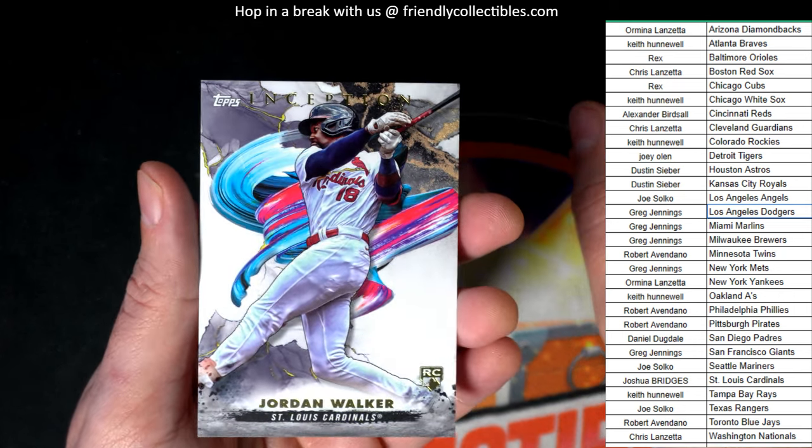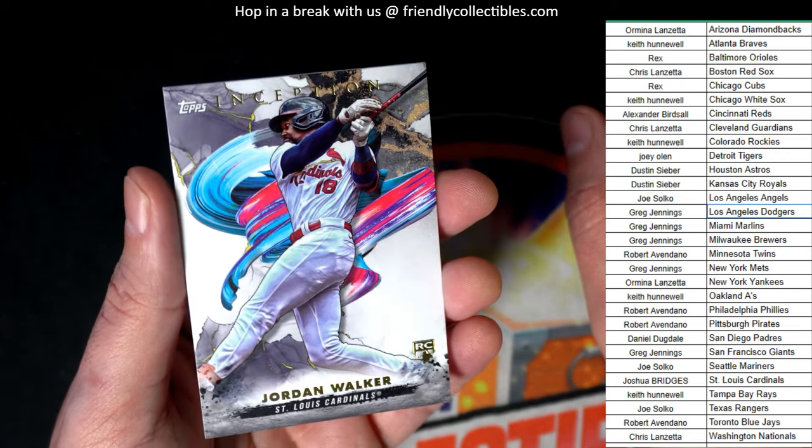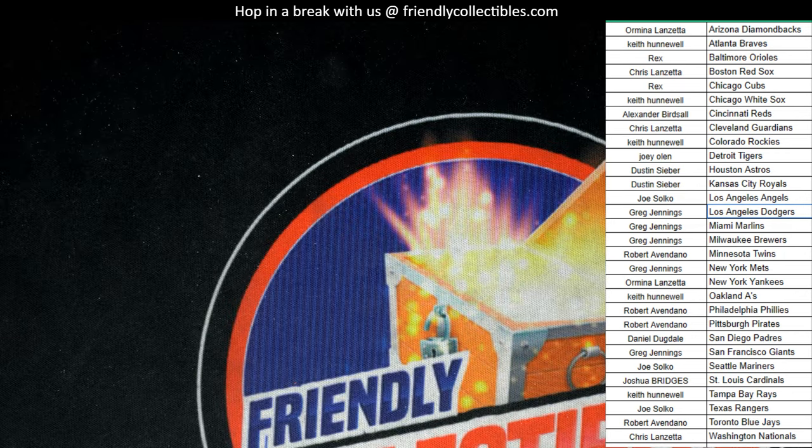These cards look really nice. Corbin Carroll and some really good rookies to get. We didn't get that relic — I want to see that relic base from the player's debut. I'm going to list another box of this right now where you can pick from the teams.